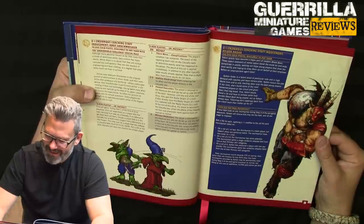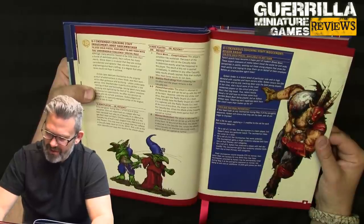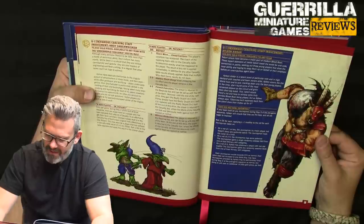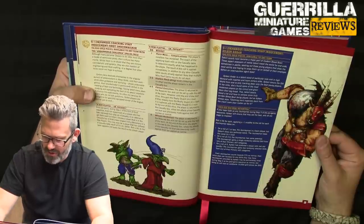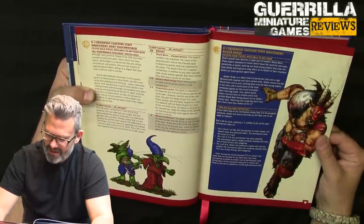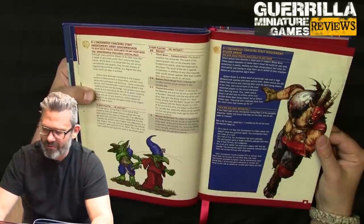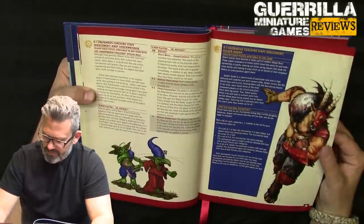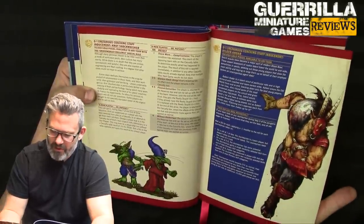Aileen the talent scout: if the team took on any journeyman during pre-game, Aileen ensures they're the best of the best. Roll d6 with a minus one for each journeyman taken on. On a one or last, the journeyman is a team player but shows no particular talent and loses their Loner. On a two to five, they gain a random skill from primary skill tables. On a six, they gain two randomly selected skills from their primary skill sets. He costs 100,000 gold.